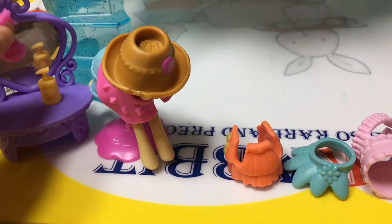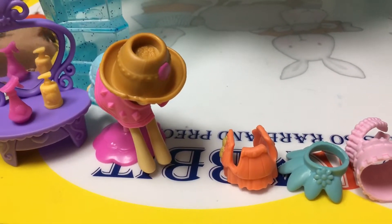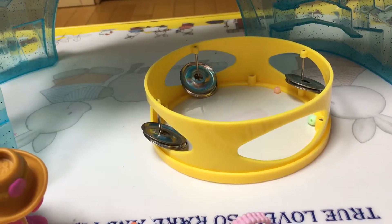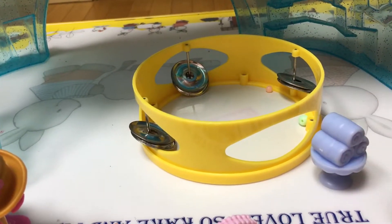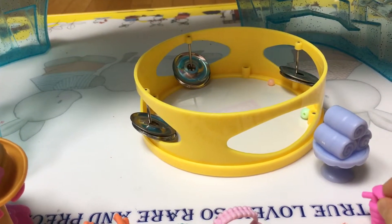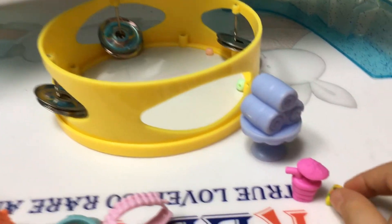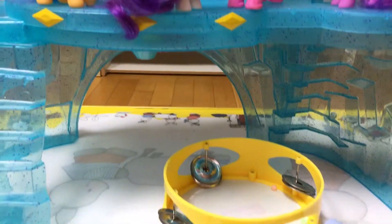We can put it right here. Now we got a little bath, and also put it right there. We got some towels — what's right here — to keep her. And we got some juice. Juice and yummy food right here. Okay, now it's all set. Bye, bye-bye.